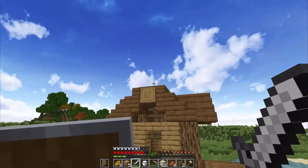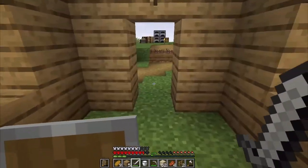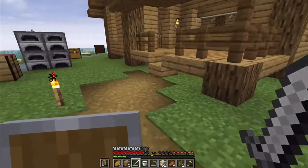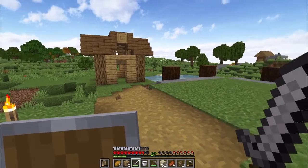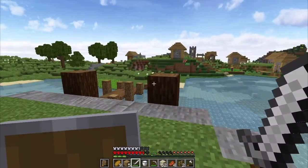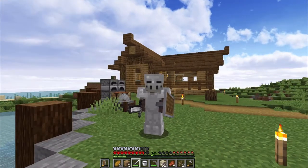We got some plans for this episode. We gotta finish the roof of this place, we're gonna dig out a storage room that we're planning to do, and I'm also thinking of working something out down here. But first, I'm gonna prep my inventory because we are going on a small mining session. I'll fill up my inventory and come back and show you all the things that I've got.